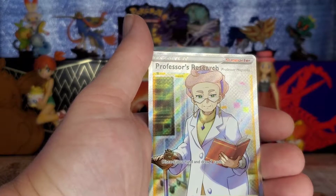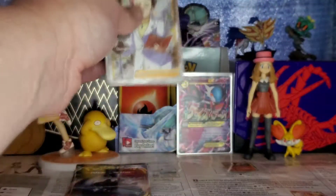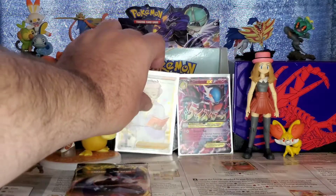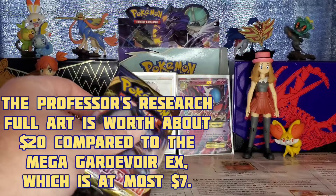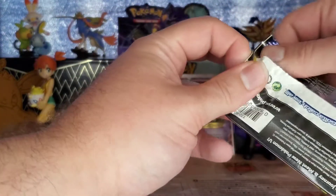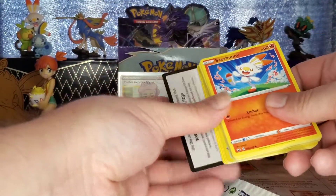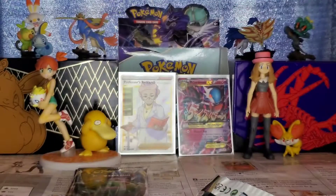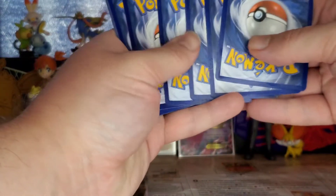Not bad — I was hoping it was going to be Marnie, which is the last trainer full art I still need from this set, along with Bea. But a hit is a hit — I don't really care. Professor's Research is a nice card and probably valuable. I'll have to look up later which is worth more between Mega Gardevoir EX and Professor's Research full art. Sword Shield base is already starting strong with a hit — still, it would have been nice if it was Marnie.